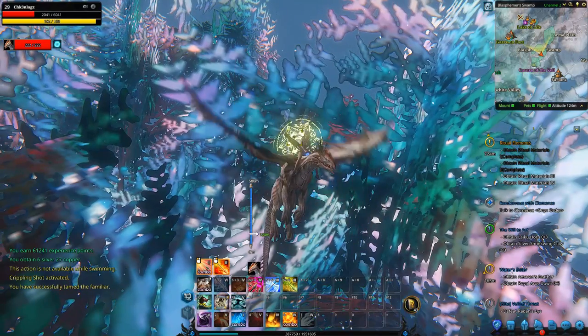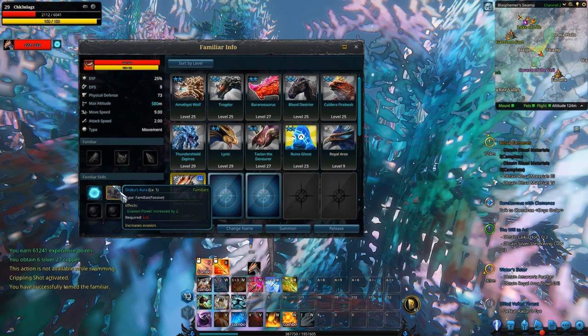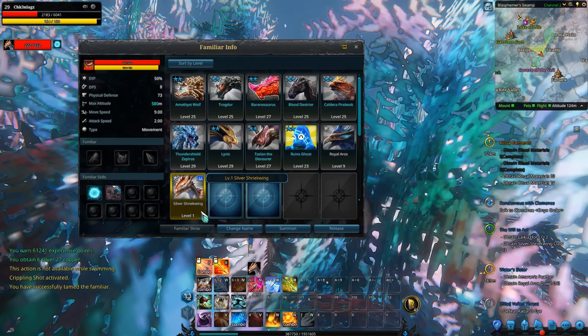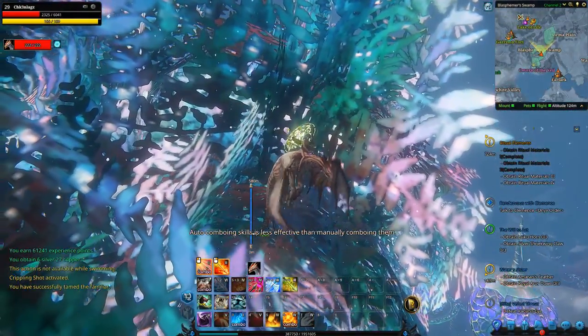This is actually a pretty cool freaking thing. What's this — oh, I like how it looks. A silver shriekling — that's a pretty cool looking dragon, if I don't say so myself.